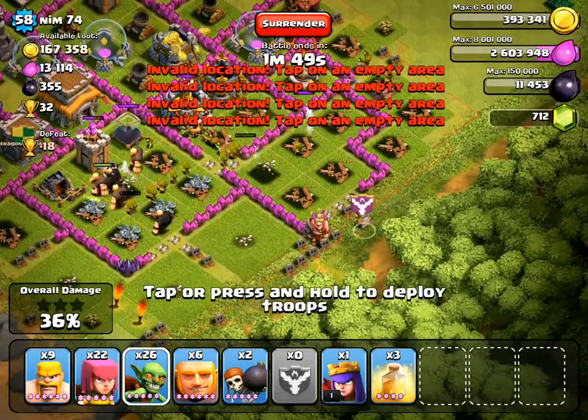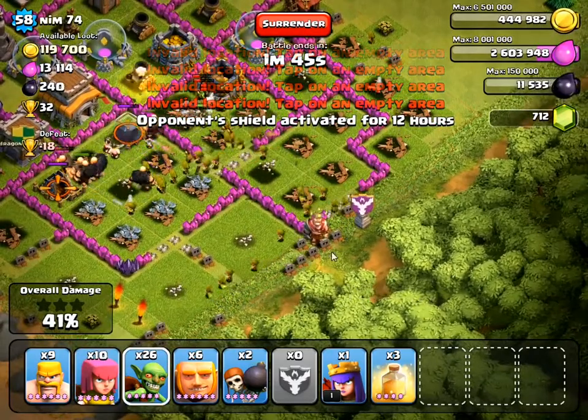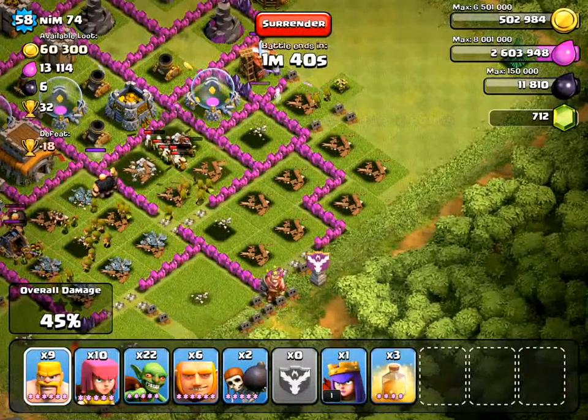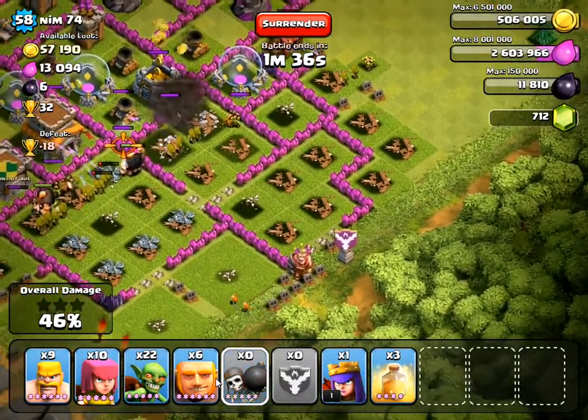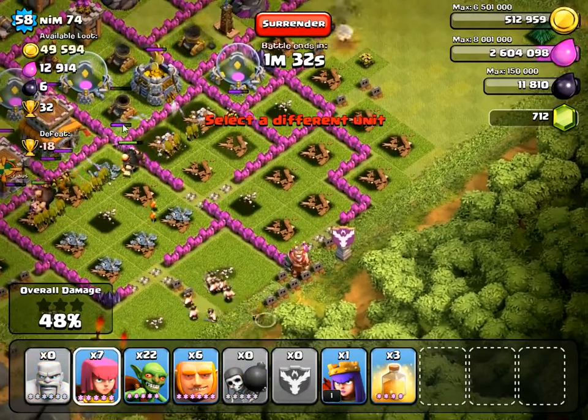Now I want to ensure this container here is cleared out, otherwise the warp breakers may target this. My goal is to get into this last storage, so I'm sending my wall breakers from this side to make sure this is the closest tower.